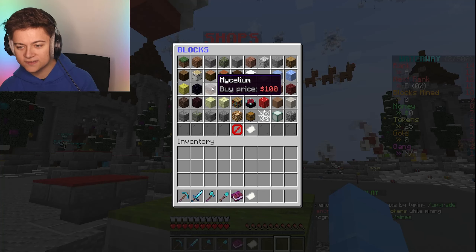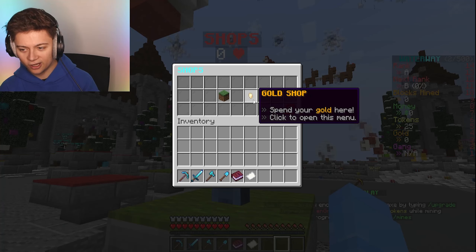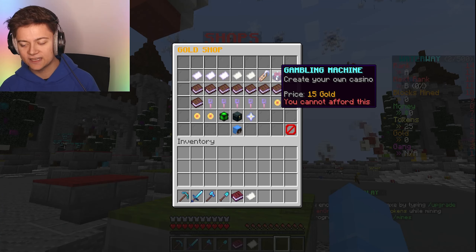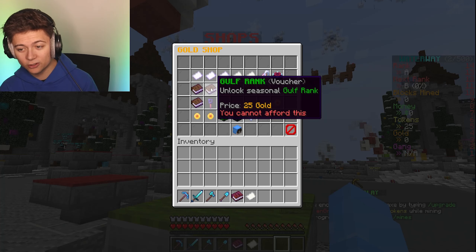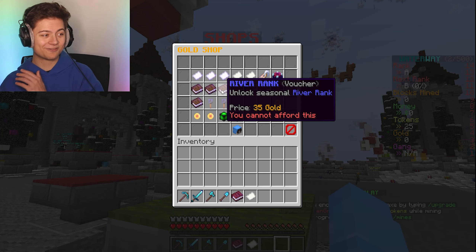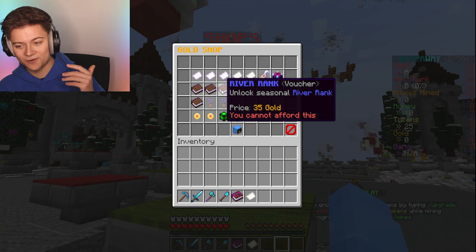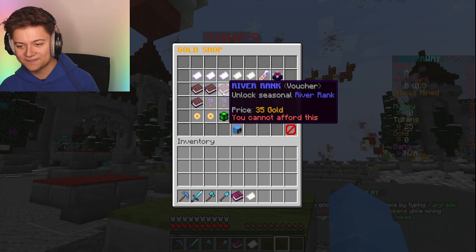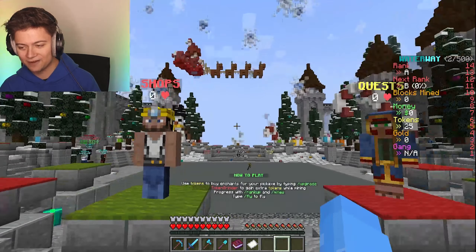This is the gold shop, which is the custom shop where you can get a gambling machine to make your own casino, a custom tag, and even ranks. They've actually even gotten a River rank - I don't know if they named this after me, but this is just super cool. Shout out to them for actually doing that - they literally have a River rank on the server.